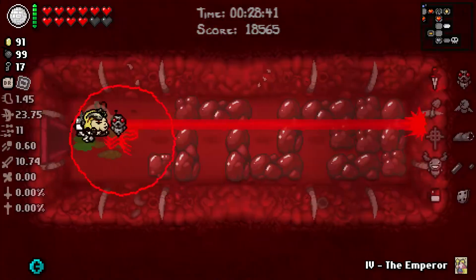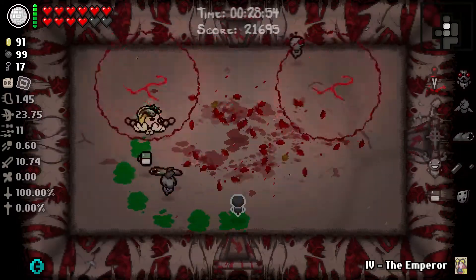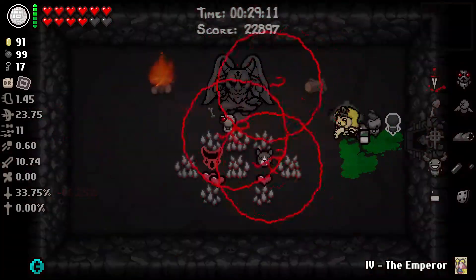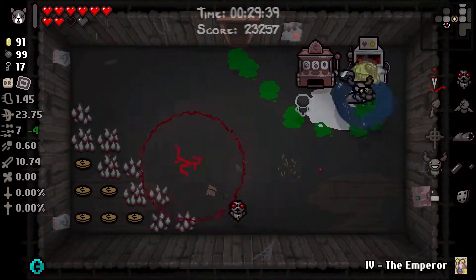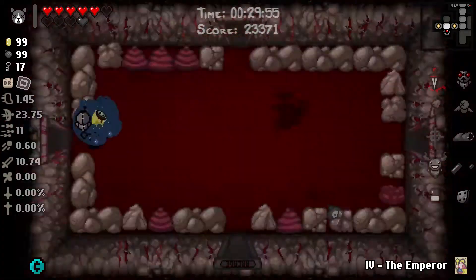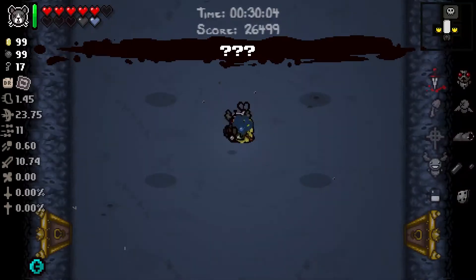Sadly — or maybe luckily — what happened is we got a D100. And of course the D100 is one of those items that just breaks any run in general. When we have so many items behind us — I think at that point I had 13-14 items — and with a Sack of Sacks, maybe what I should've done is go through the rest of the floor, try to get as many battery charges as possible, and then use the D100 to reroll myself into a better run.